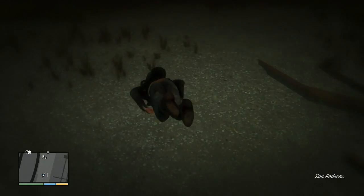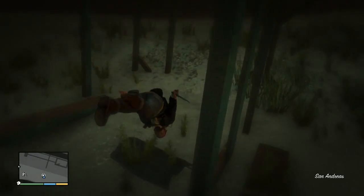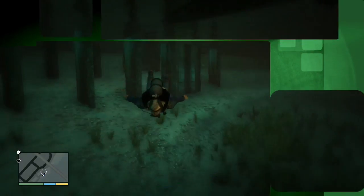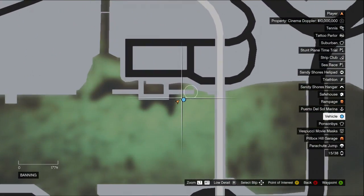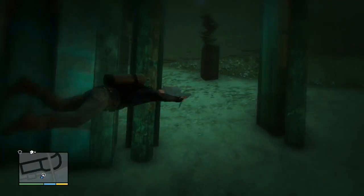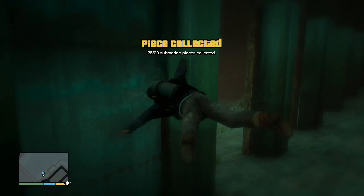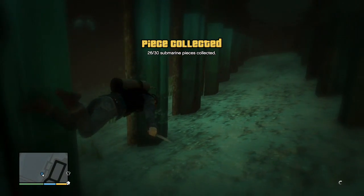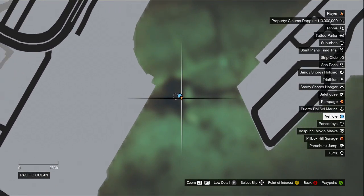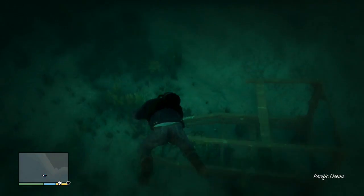So this giant submarine exploded and its parts went all over... That's what I don't understand. The premise of this mission is basically someone's submarine has broken and it's somehow scattered all around the coast of Los Santos — and it's all exactly the same part as well. I don't really understand that. This one's like underneath a pier somewhere. I basically just swam right up through that little canal bit under the bridges and then out around this way.